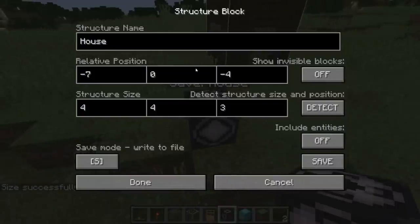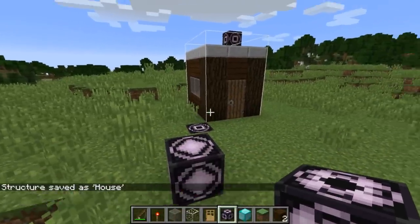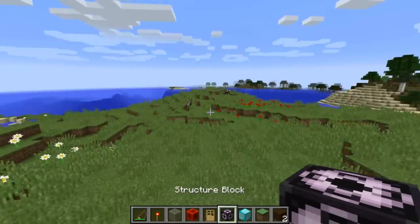Now that we have the structure perfectly outlined, we can save it to a file. I'm going to hit save, and you'll see it says 'structure saved as house'. Now that we have this structure saved, we can place this house anywhere in the world with another structure block.